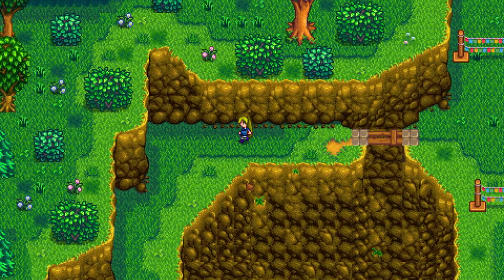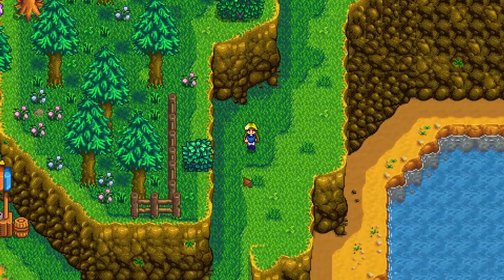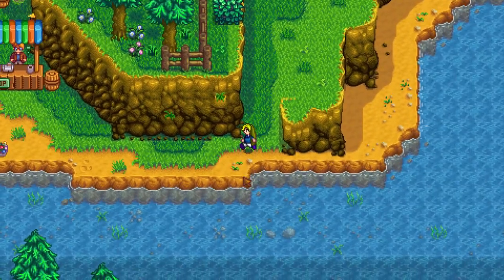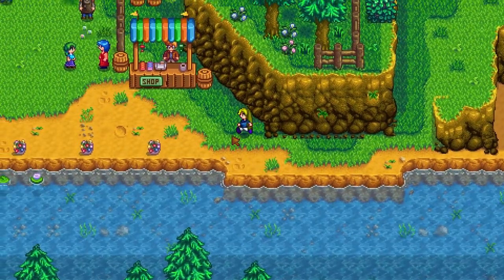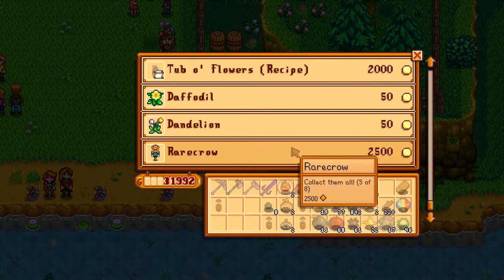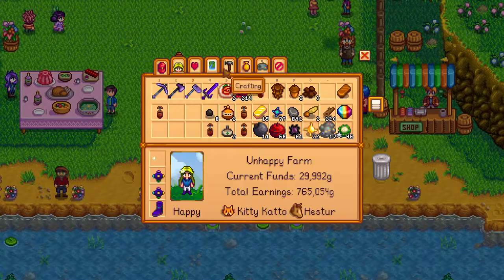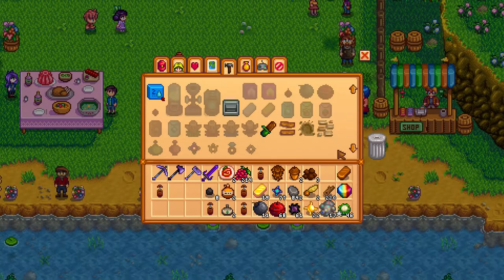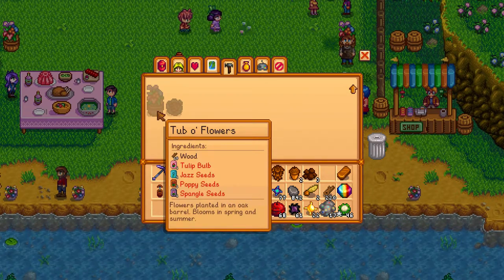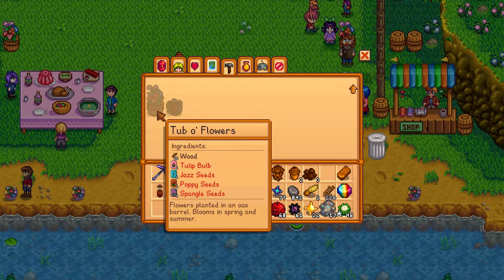To learn the tub of flowers recipe, you have to go to the flower dance shop and buy it from the merchant over there. He's Peer and he sells it for 2000 coins. So if you need the tub of flowers recipe, buy it during the flower dance for 2000 money.